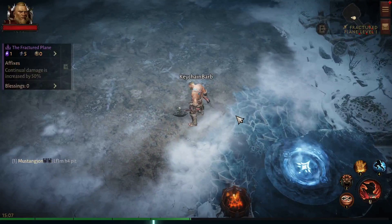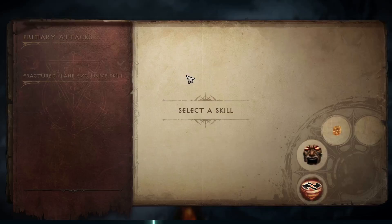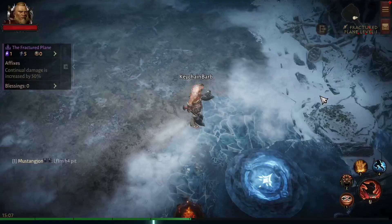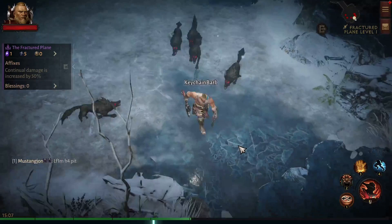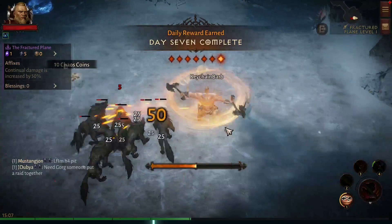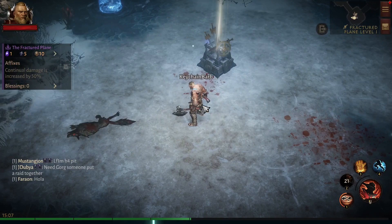I'm going to consider changing the skills around — you can do that in this event — but I think I can work with what I have. The goal here is to take as little damage as possible by running around gathering everything up, then hitting them with Whirlwind on the outskirts. Pop Wrath of the Berserker and capitalize on the fact that you can hit them while they can't hit you. One of the best items you can get in here is...